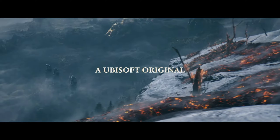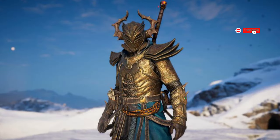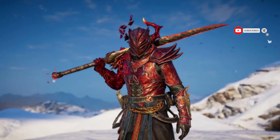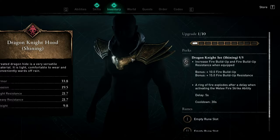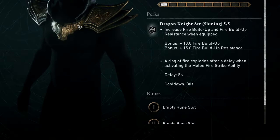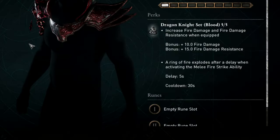Let's take a look at the armor and see more details. First we have a Shining version and a Blood version. The Shining one offers plus 10 fire buildup and plus 15 fire buildup resistance, while the red one gives plus 10 fire damage and plus 15 fire damage resistance.